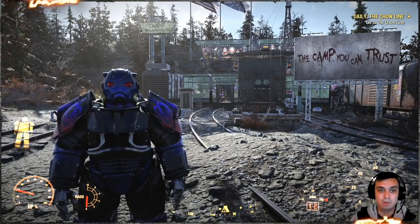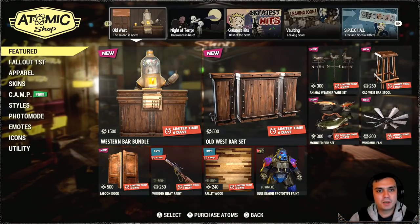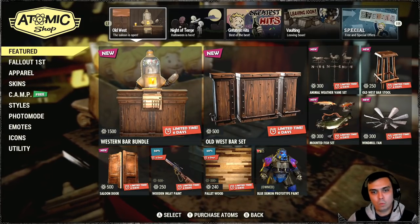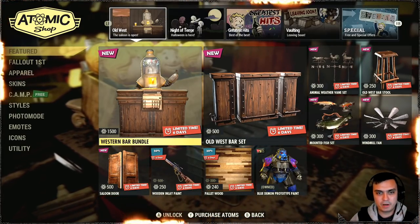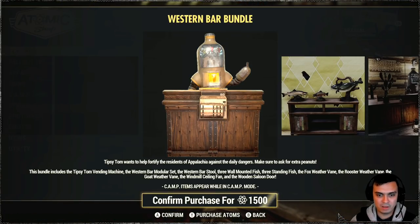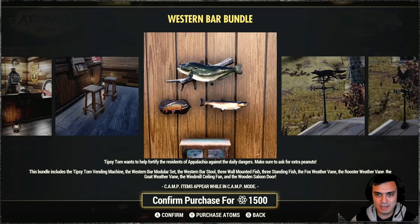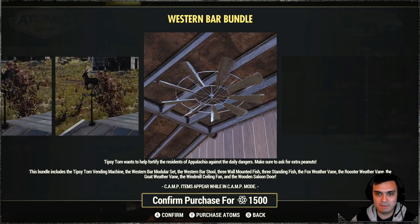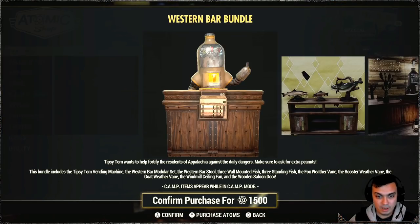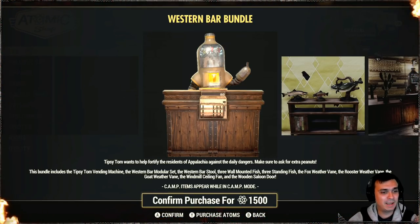Alright, let's continue with the atomic shop. The first section we're going to take a look at is the Old West, and we've got a bundle over here. We can see we got ourselves a new vending machine, then we got the western bar modular set - there's a whole bunch of stuff in here. Why are the patch notes always freaking late, Bethesda?